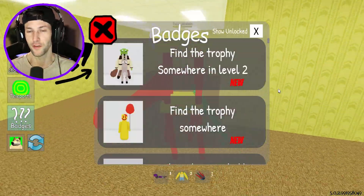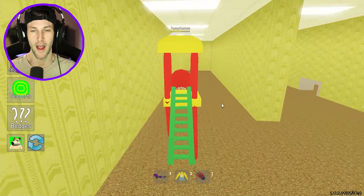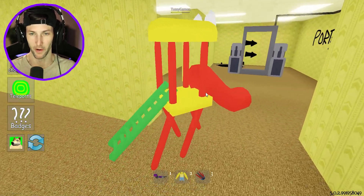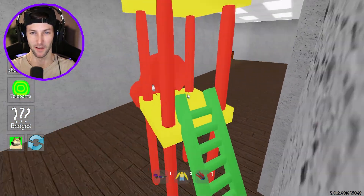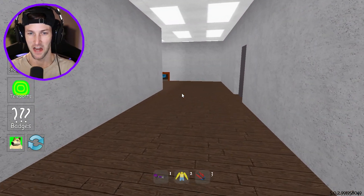Up next, we have find the trophy somewhere in level two for Swamp Monster and his buddy. Should I still be the playground set when we go over there? We need to go give Donkey and Shrek a little visit. Here we go, down in level two. I don't know if I can do this. Do you think Donkey's down here still?